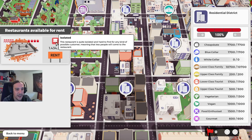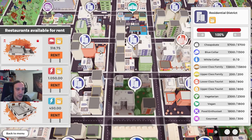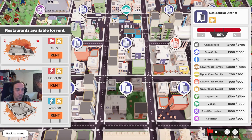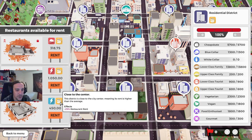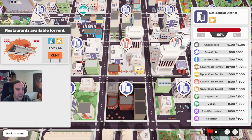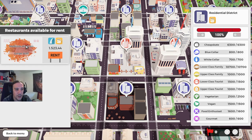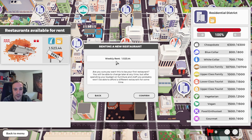How about this one? It's quite isolated and hard to find — no thanks. Here we have old wiring close to the center, with a medium kitchen and a small hall — that's not a great combo. This one is a trafficked area, so more people, and it's pretty costly. But what a wonderful combo: a medium kitchen and a large hall. Wonderful. We're going to start here.